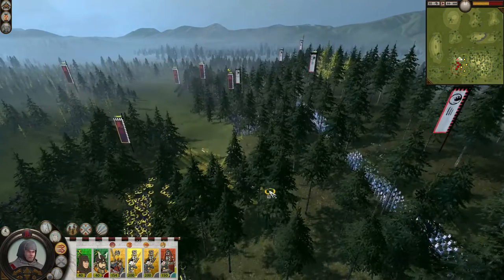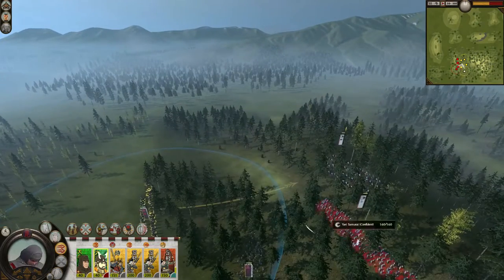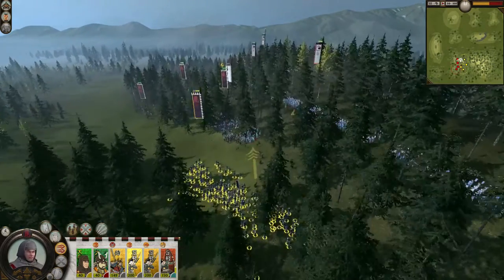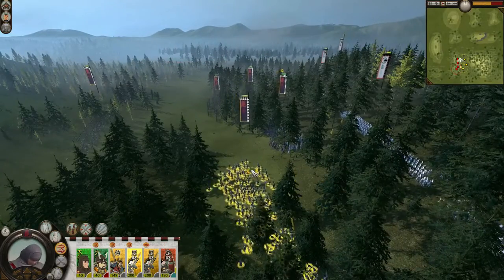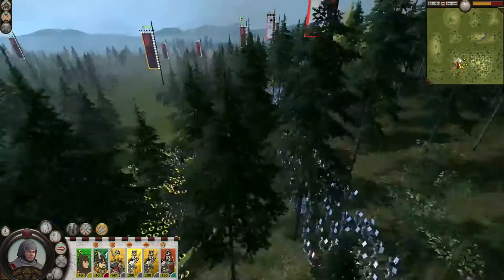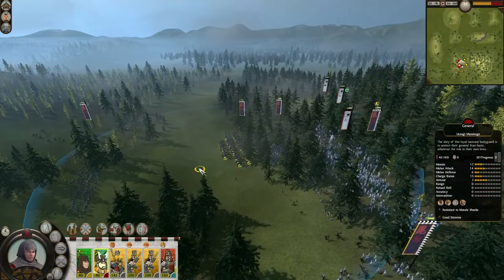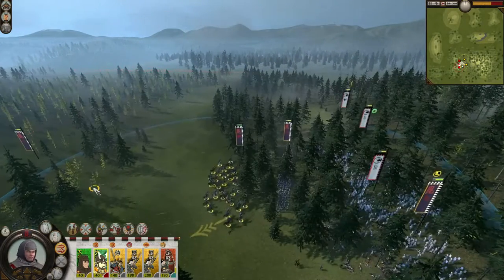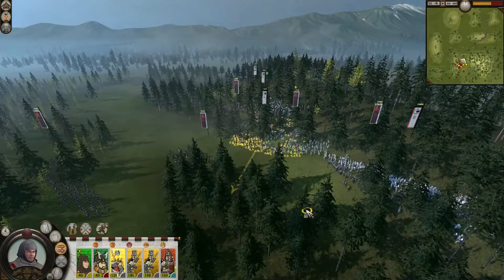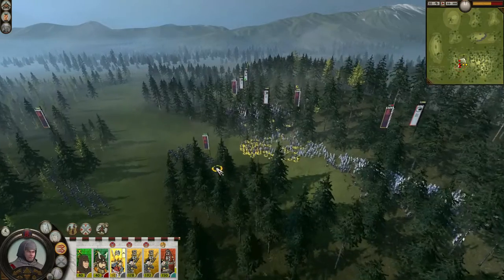The clan's starting province is also quite large with multiple approaches from which it can be invaded, though these approaches are narrow and can be blocked by a defending army. The Uesugi are also the only major faction to begin with a vassal in the Yamanuchi to the south. They are a complete liability, however, as soon they will be attacked by other factions, forcing the Uesugi to choose between two difficult options: being dragged into unwanted wars or abandoning their vassal and suffering a penalty to the Daimyo's honor.